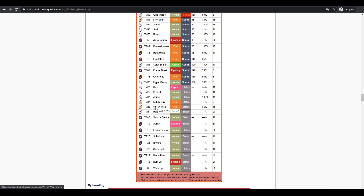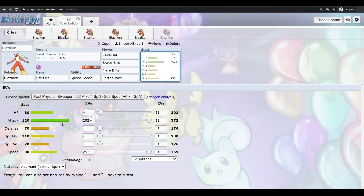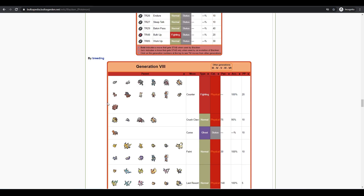Will-O-Wisp is really good — burn a physical attacker and they won't do much damage at all. Swords Dance is really good and you have Speed Boost so there's no reason to run Agility. Substitute and Endure are options — especially if you get fast enough to play around the Substitute, maybe they're Toxic and you can get them just low enough. Work Up raises Attack and Special Attack but only by one stage, so it's not really worth a move slot. You could also run Focus Sash with Counter — take a powerful physical hit, KO them with Counter, and then you're at 1 HP anyway for Reversal.